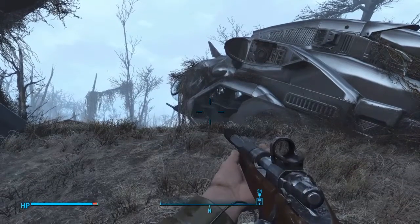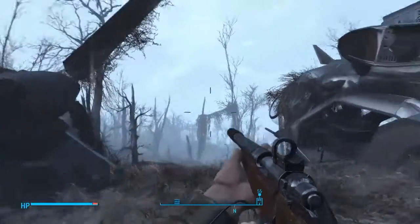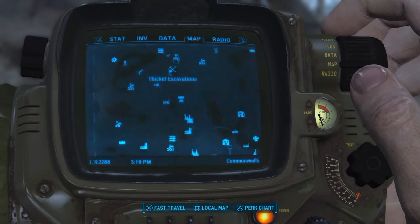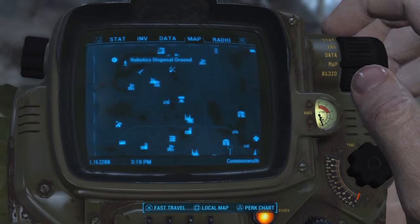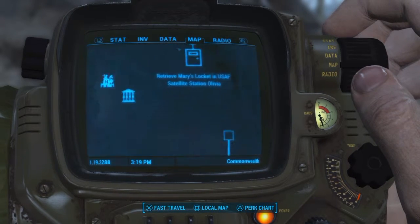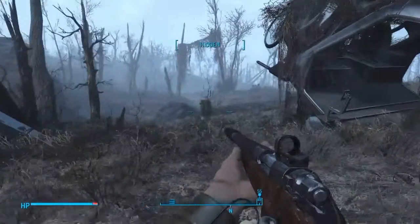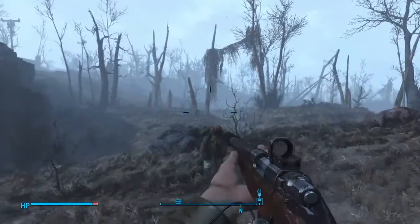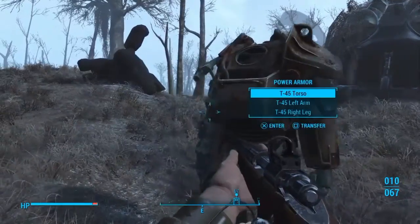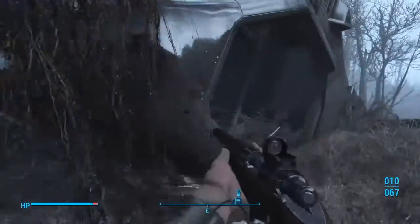This is where you can get the other one. I'm up here on the far north of the map at a military checkpoint. We've got Sanctuary here, the Robotics Disposal Ground, and the Satellite Station — I'm right here at this military checkpoint. As a side note, every military checkpoint I found is going to have a suit of power armor just sitting there, some locked up, but every military checkpoint has a set of power armor. Anyway, here is the flight helmet.